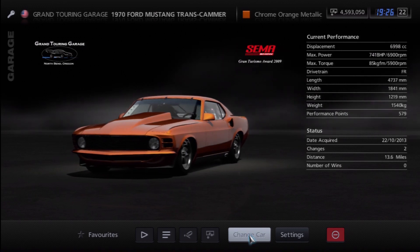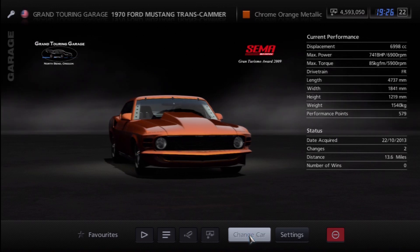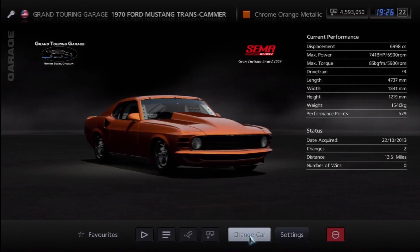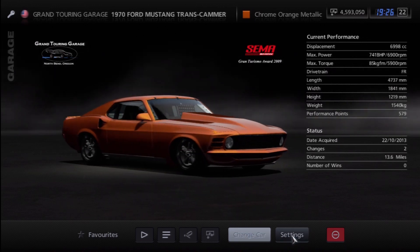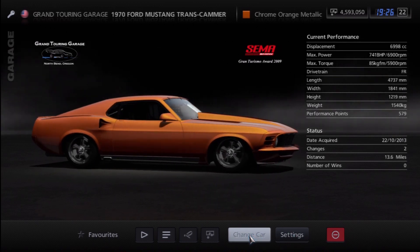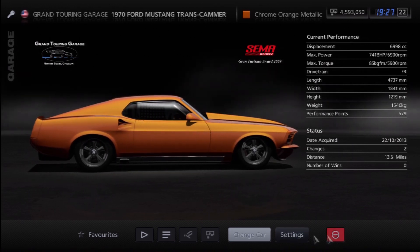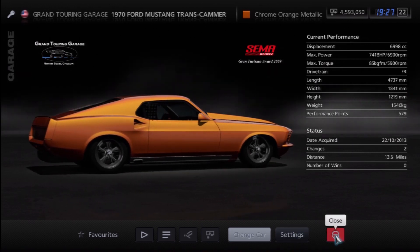This is a 741 horsepower Ford Mustang and it's in orange and black, which is perfect. I do realise that I have used powerful Mustangs in the last two challenges — I'm not sure about the hood scoop — but I've used powerful Mustangs in the last two challenges. It wasn't intentional. I'm using this car purely for the orangeness of it.